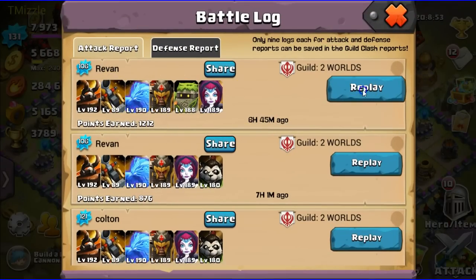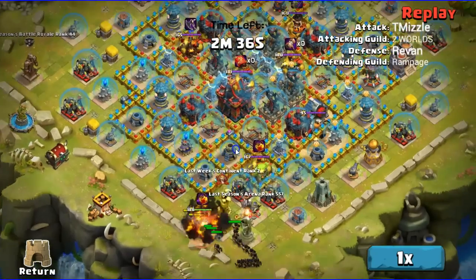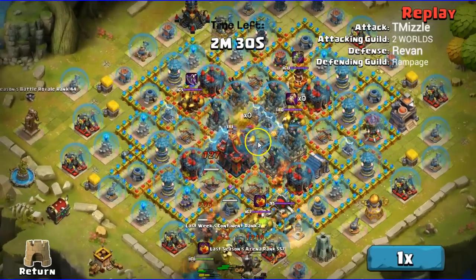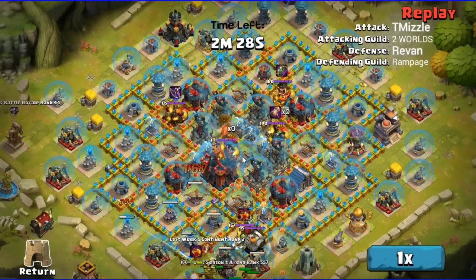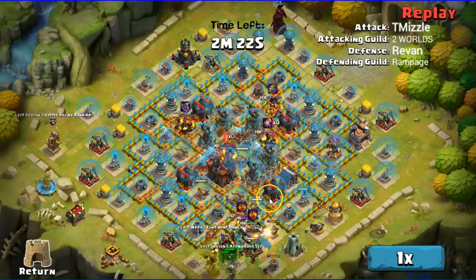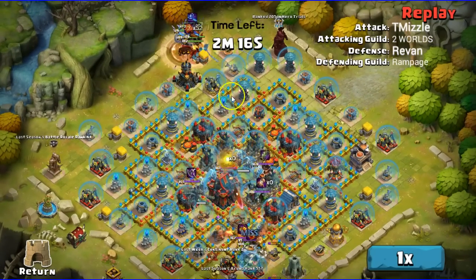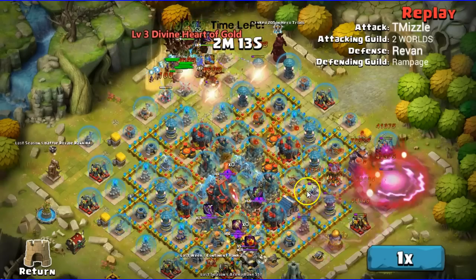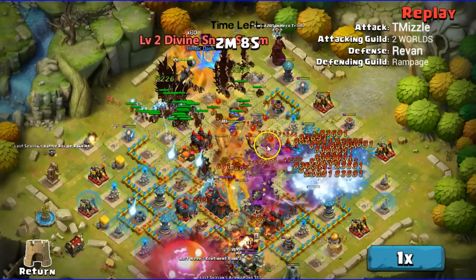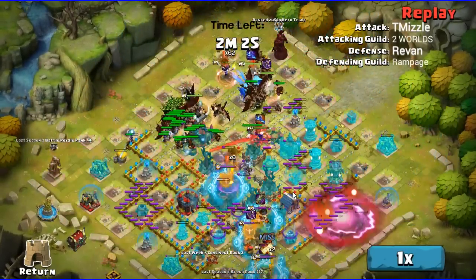Let's take a look at one more attack from today's battle. I changed it up - I went with Landslide on this one because this guy was a little bit stronger and I needed him to last a little longer. Same technique: I drop Landslide, wait until I pull a couple more heroes down, then drop my main heroes. See - all the heroes are going down toward Landslide, now bam, I drop my heroes up top. Before they have a chance to get back, I'll clear at least half of this side of the base.